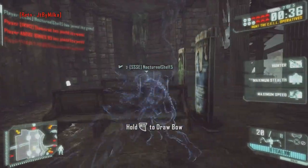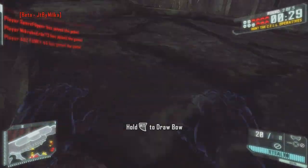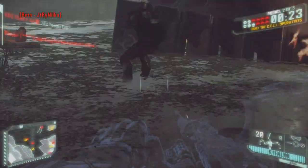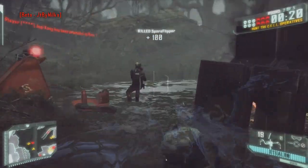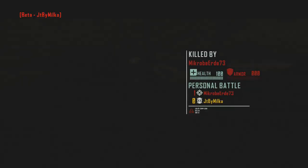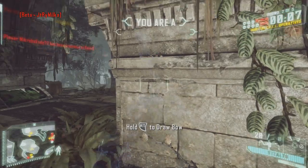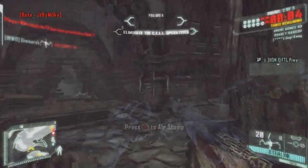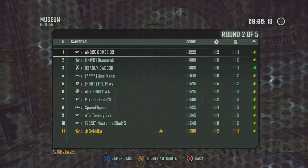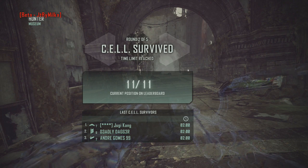Ça commence bien, je commence Hunter. On est en invisible, only invisible, et on voit H24 les ennemis sur notre radar — c'est plutôt cool aussi. Il nous suffit d'aller dans... J'ai déjà fait deux kills, c'est plutôt simple quand vous êtes Hunter de tuer des gens, étant donné que vous les voyez en permanence sur le radar. J'ai réussi à faire deux kills, je suis mort une fois. C'est le deuxième round.